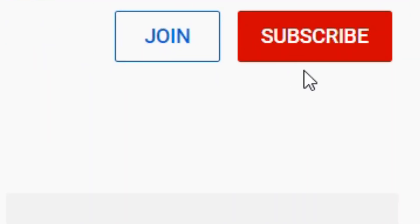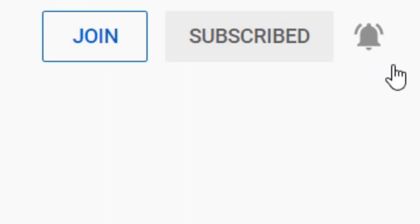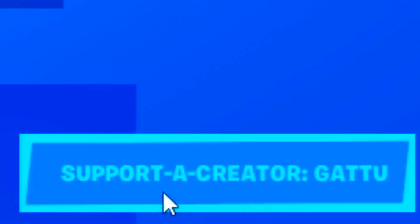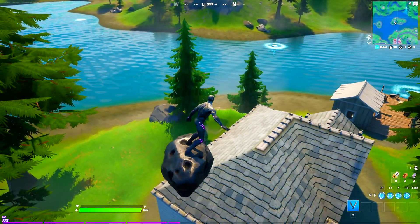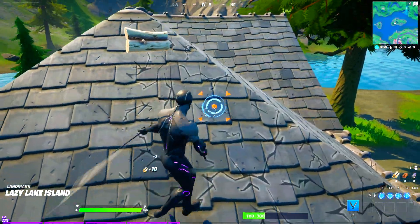So if you wanna stand a chance to be gifted by me, then simply subscribe to the channel with notifications turned on so you never miss out on any videos, and drop your Epic name in the comment section so I can add you. Also, I'm an Epic partner, so use code Garu in the Fortnite item shop as it directly supports the channel. So right now, let's get all the mythic abilities in one single game and let me show you guys how you can take zero damage from these bosses.